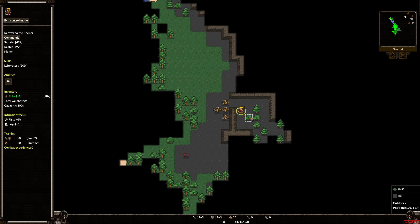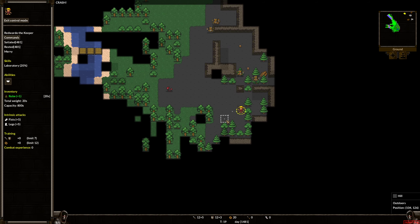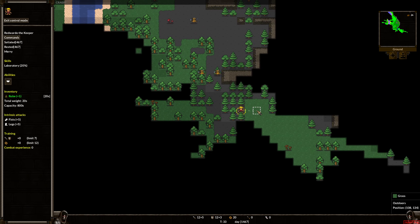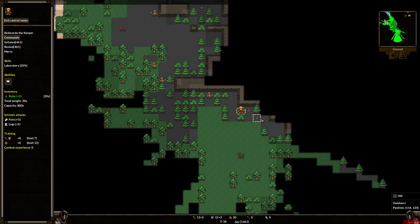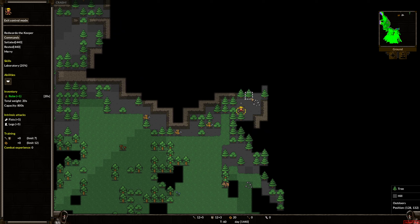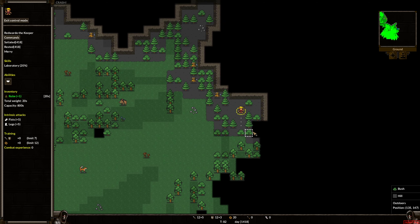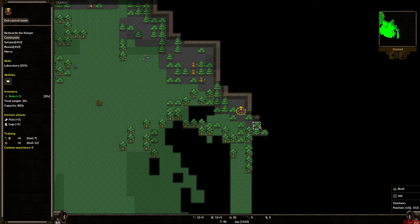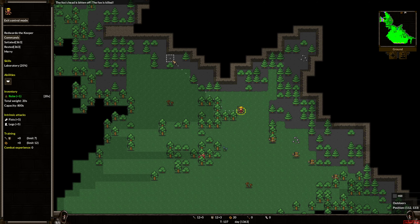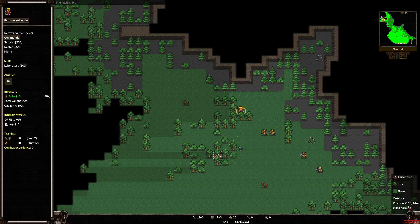First we look down here — it is turn-based when you're in this mode. We can walk through the trees here to scout out around the mountain. There's a boar. We can get a sense of where exactly we want to build our base. The imps are following me, I guess that's fine. We don't want to make rooms where there's not going to be enough room to dig out rooms. There's a fox corpse — I think maybe the boar killed the fox.